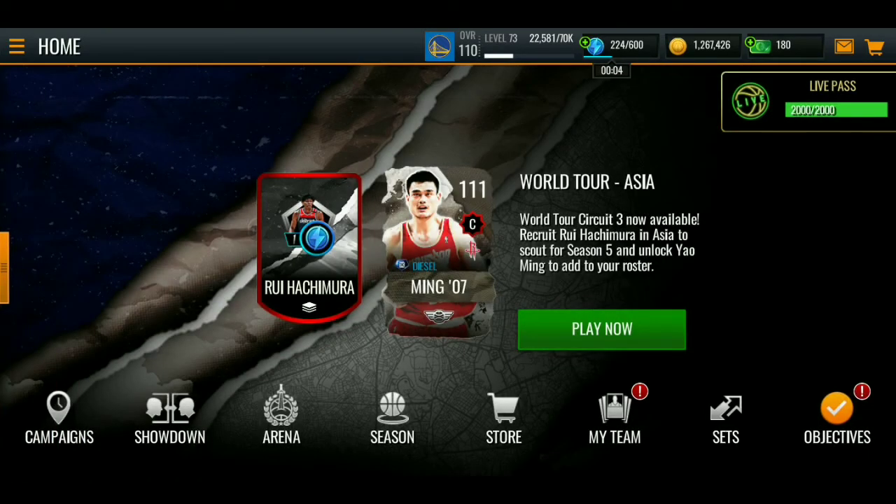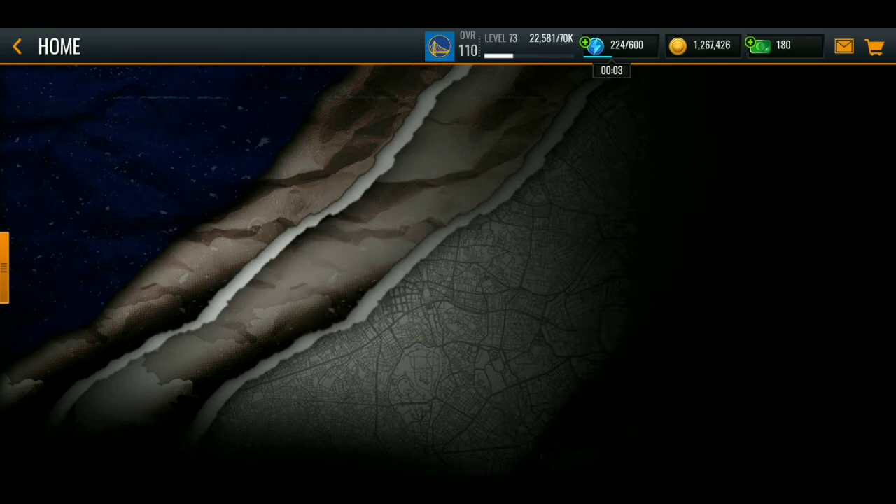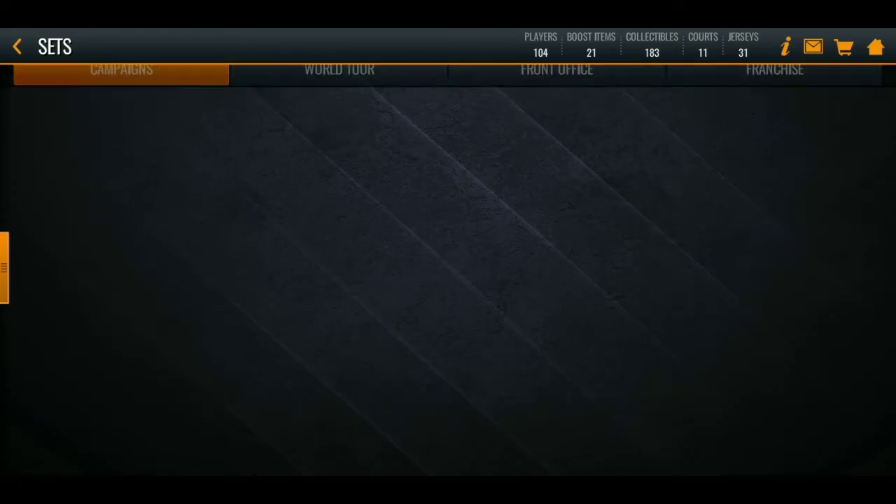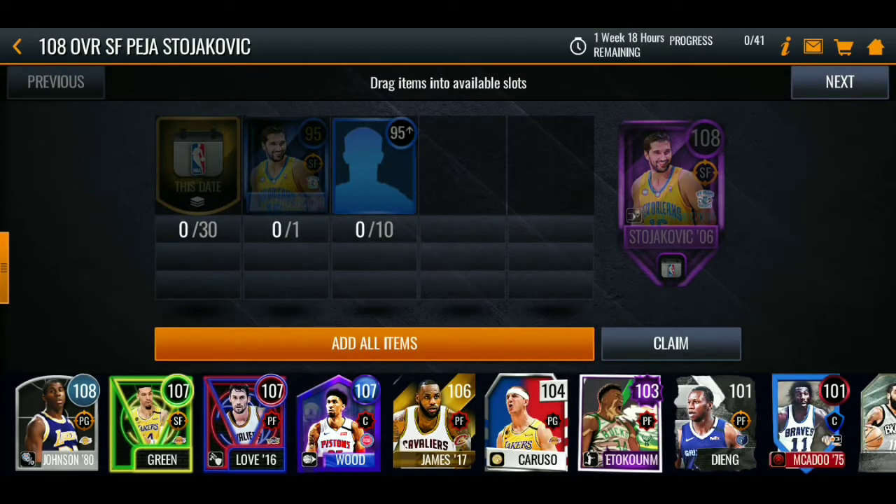So the question is how to get the 111 overall Peja Stojakovic — I gotcha. Come to the sets real quick, you guys are gonna see a 108 set and a 111 set. When you press that 108 set you're gonna see this. To get the 108 Peja Stojakovic you're gonna need 30 'These Dates' tokens.